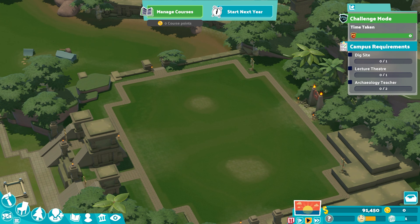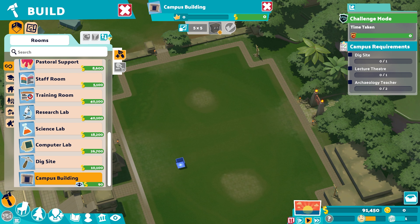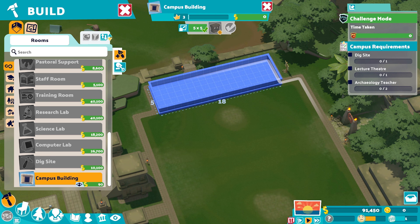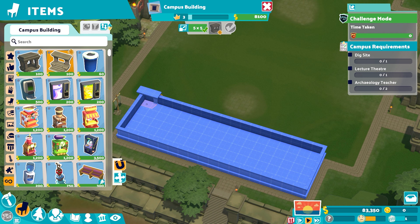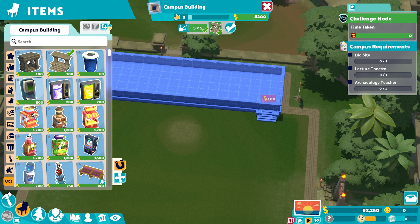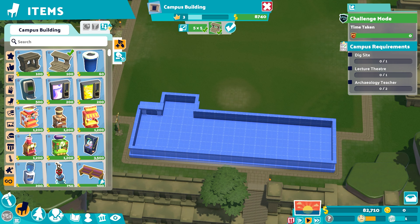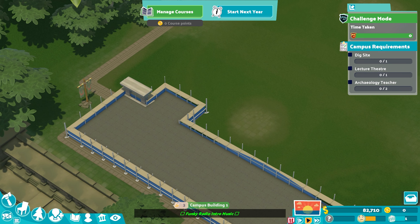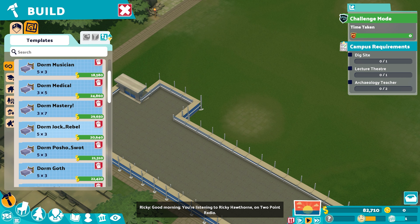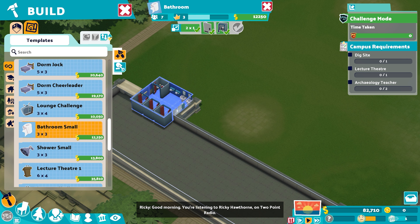We've picked up a bookworm there, which gives a nice little boost to our finances. First thing we want to do is build our campus building in a very peculiar way. Our door is just going to be a side door going right on the side here, then we're going to add in an extra little nook right here. The toilets are three by three, so I'll just put my bathroom in here — that's the perfect size.